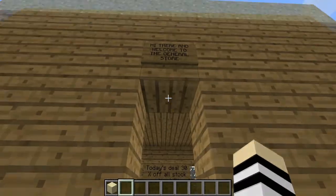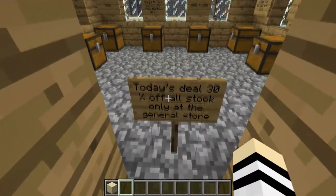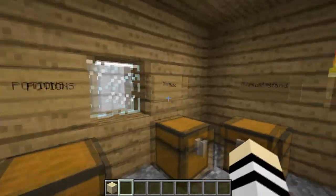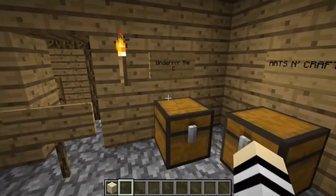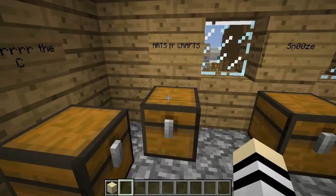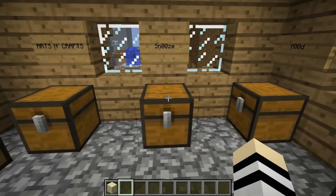I don't get the roof, but hi there, and welcome to the general store — today's deal: 30% off all stock, only at the general store! So yeah, I put a bit of effort into this. Music stand, CDs and whatnot, 'Under the Sea' — obviously that's not how you spell it. Arts and crafts, just dyes and papers and whatever. Snooze — just a load of beds.